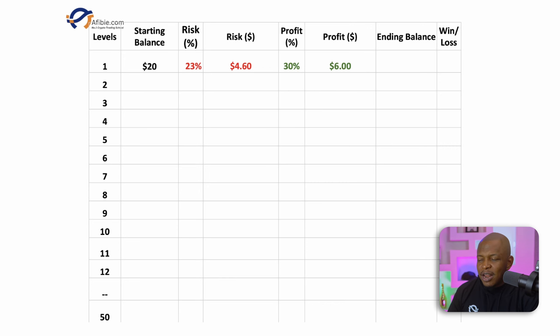We have different levels from level 1 to level 50 — each trade is a level. For our first trade, let's say we make a win of 30%, which is $6. It means our ending balance for that level is $20 plus $6, which is $26. For the next level, we start with the ending balance of $26. If we make this trade and we win, that is $7.8. At the end, our ending balance will be $7.8 plus $26, which is approximately $34.